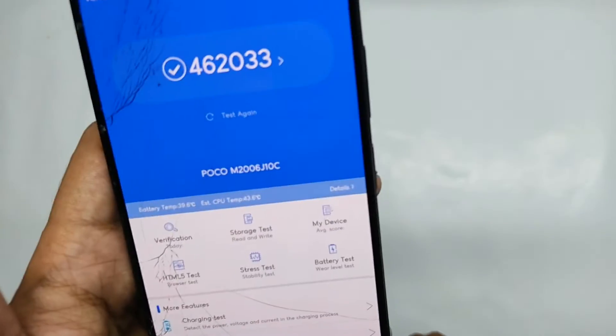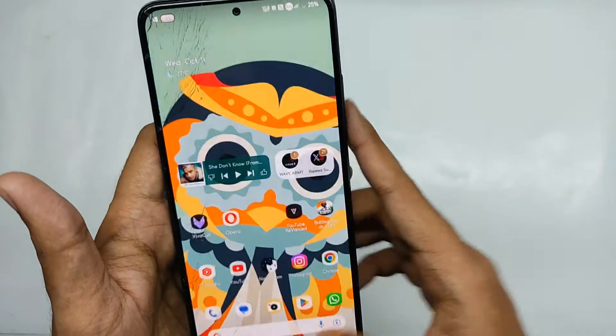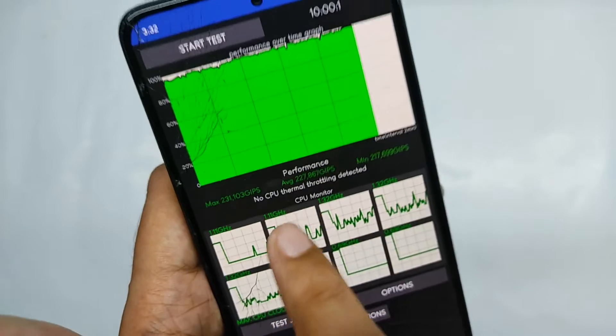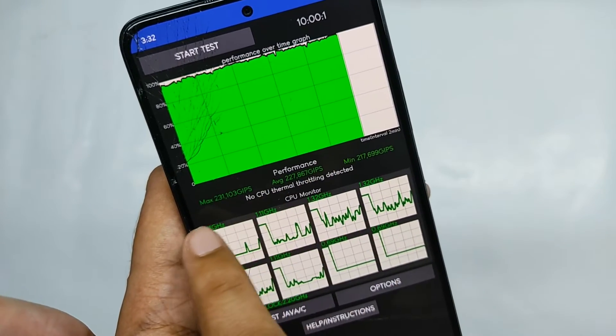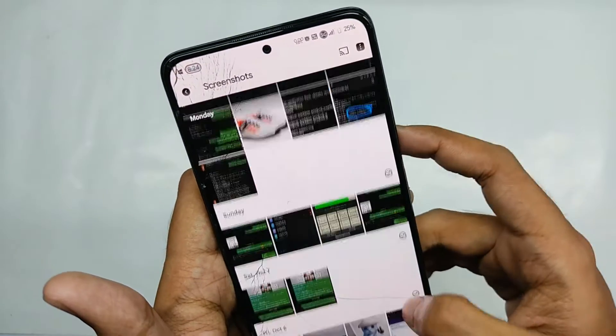Talking about performance: when I ran Antutu I got a score of about 462k. For the CPU throttle test, no CPU throttling was detected, and as a result I got a max chip score of about 231k on 100 threads, so yeah that's great.